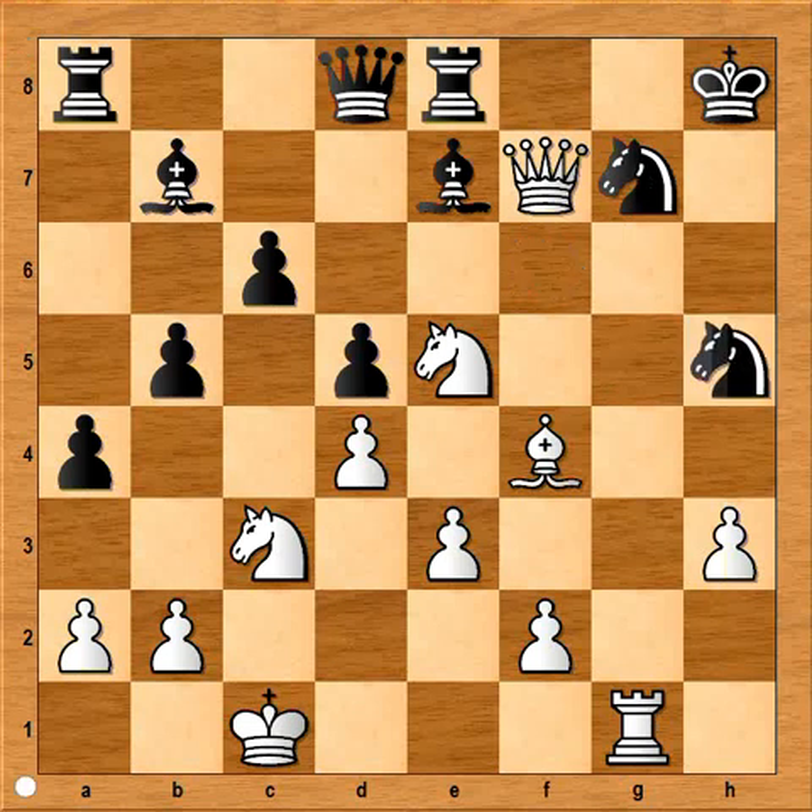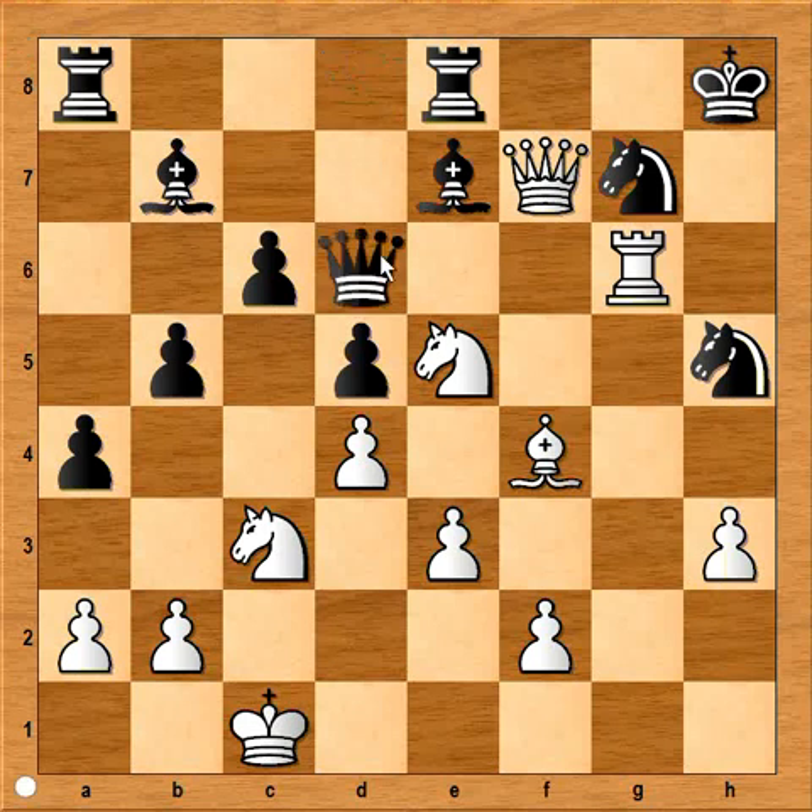Knight from f to h5. Rook to g6 — threat is checkmate. Can black stop checkmate? Yes, he can, but at a high cost. Queen to d6. Rook takes queen. Bishop takes rook.